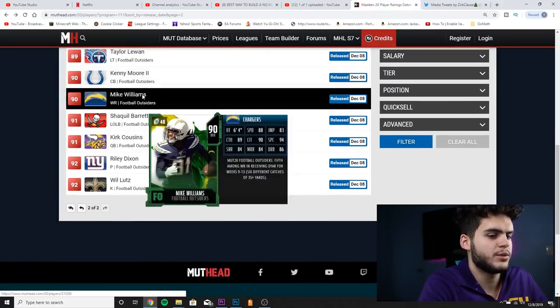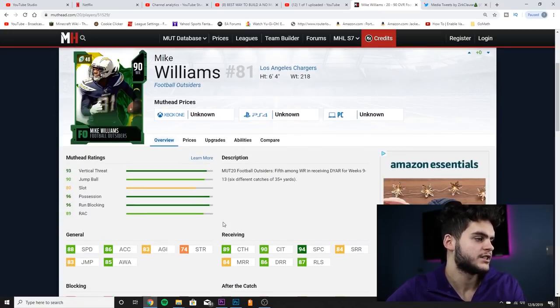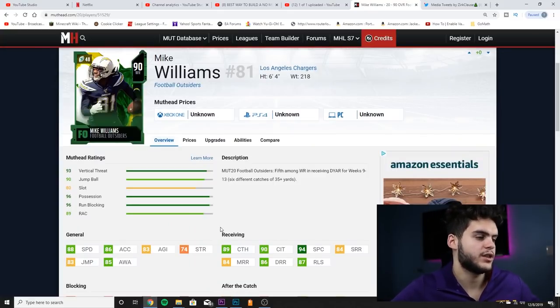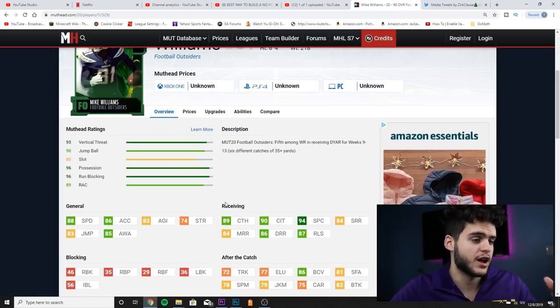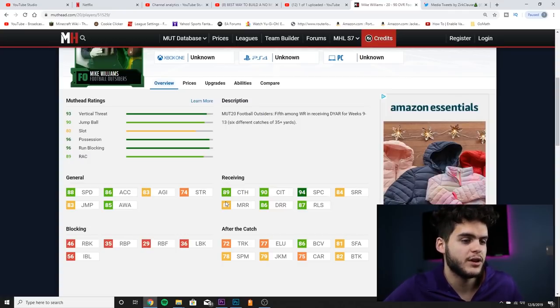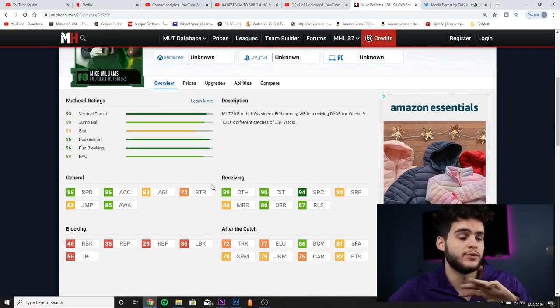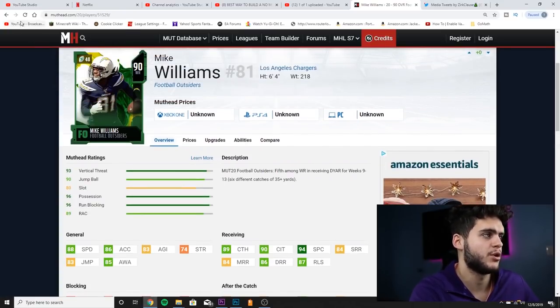Mike Williams, 90 overall wide receiver for the Los Angeles Chargers — probably going to be a great jump ball receiver. He has 88 speed, 86 acceleration, 83 agility, 83 jumping, and 85 awareness. Receiving: 89 catch, 90 catch in traffic, 94 spectacular catch — phenomenal — 84 short route running, 84 medium route running, 86 deep route running, and 87 release. By the way, the secret word is 'elf on the shelf.' Chemmed up properly he'll have great spec catch with go routes. He's 6'4 — a really great card as a jump ball wide receiver, especially for the red zone or budget teams.